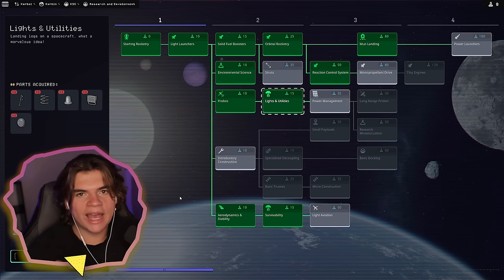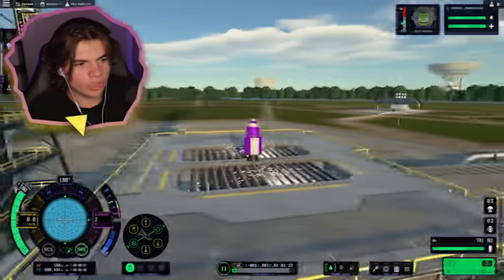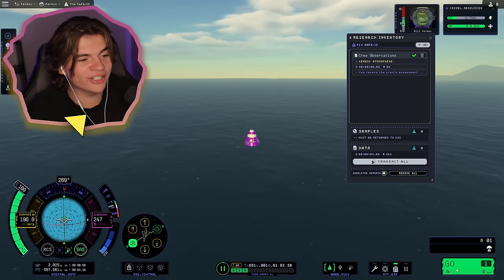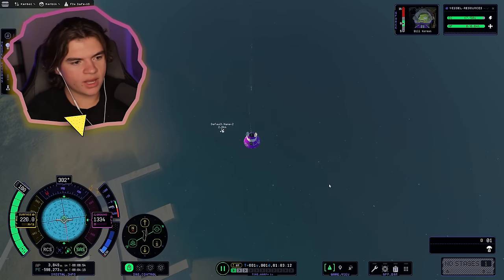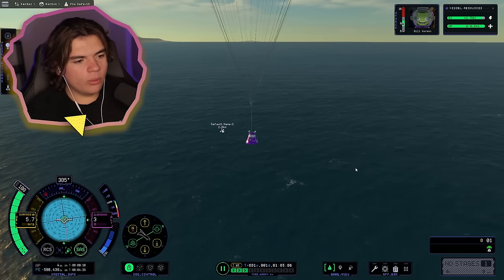I'm going to really quickly try to do the buoyancy test and just launch something into the ocean. Going swimming today, Bill — this way to the ocean. Open the parachute! Parachute seems to work now. And finally, we landed in the water!